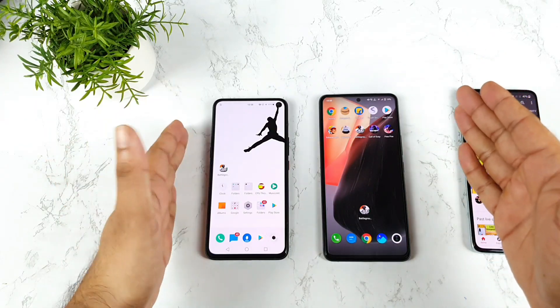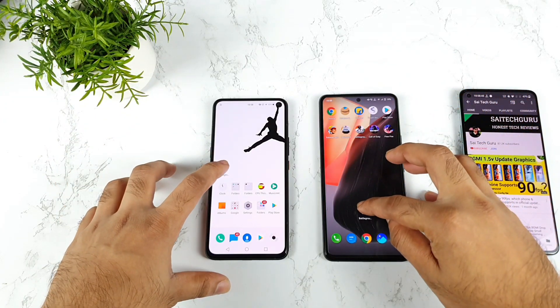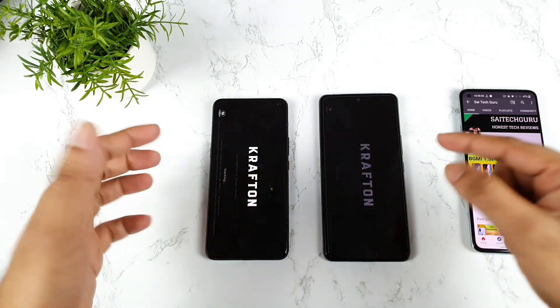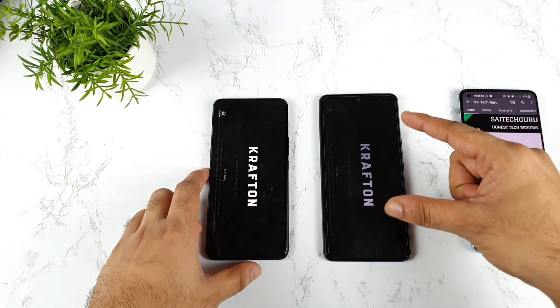So this is Snapdragon 870 vs Snapdragon 865. 1, 2, 3. It's iQoo UI vs Funtouch UI at this moment, and both phones are already in the ultra game mode setup. Let's see which logo comes up first.